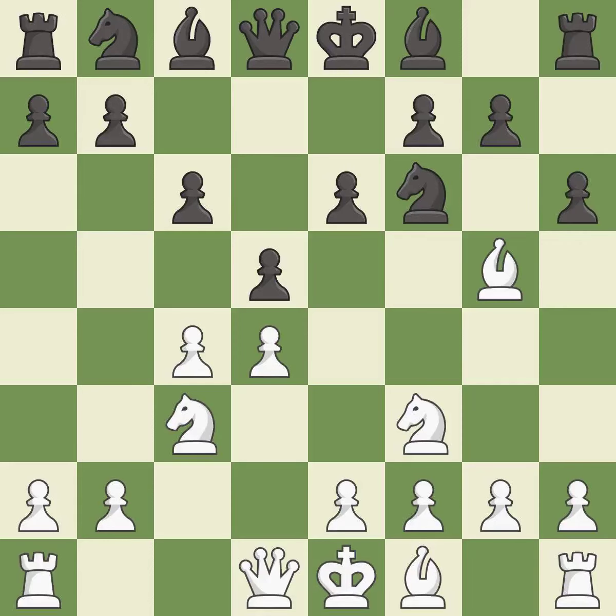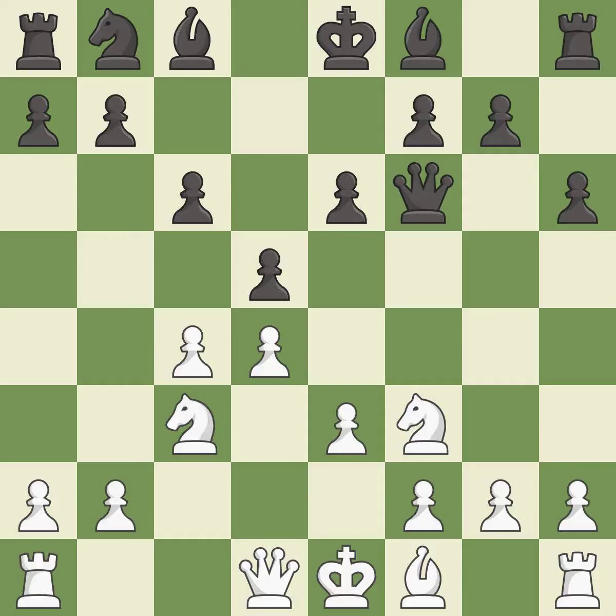This kicks an opposing bishop, maintaining the balance in material with a good trade. Recaptures. This defends the attacked pawn. This develops a knight off its starting square, getting it into the action. This activates a rook by developing it off of its starting square.